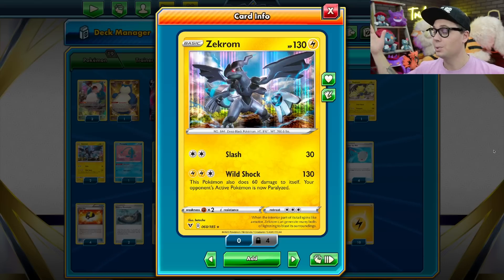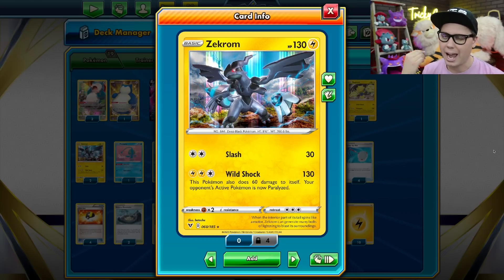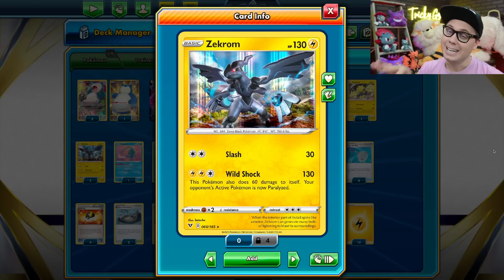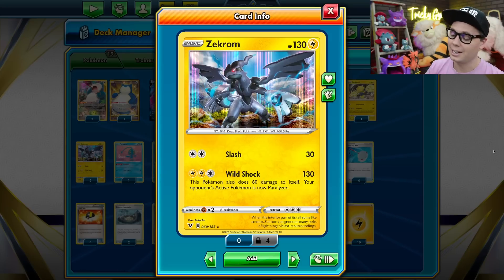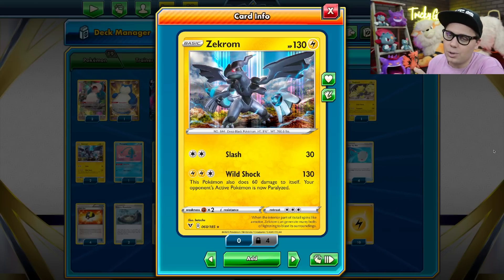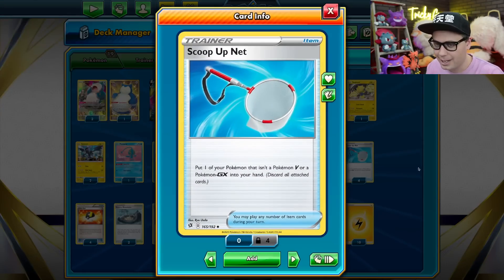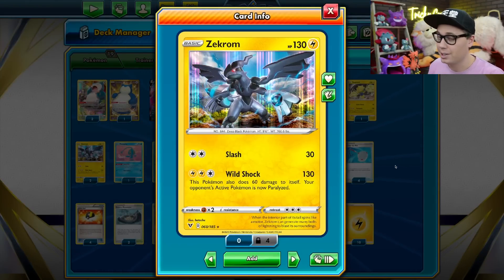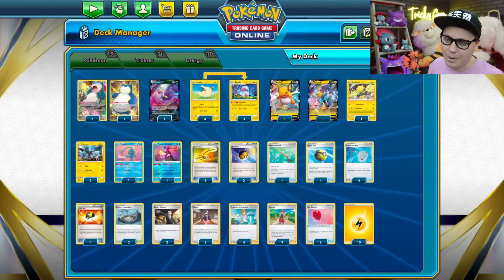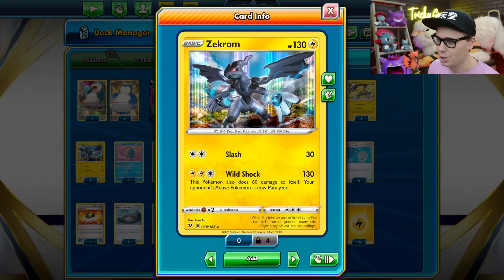Wild Shock leaves the defending Pokemon paralyzed, which means they won't be able to attack or retreat during the next turn. If your opponent isn't able to switch out of that paralysis to heal the Pokemon, they're stuck there and you're going to get another turn to attack. After a few Wild Shocks, you will eventually knock yourself out, which is why I'm playing four copies of Scoop Up Net. You can use Scoop Up Net to heal your Zekrom — you do have to discard all of the Lightning Energy attached to it — but with Dynamotor, you can charge that Lightning Energy right back into play and continue paralyzing.